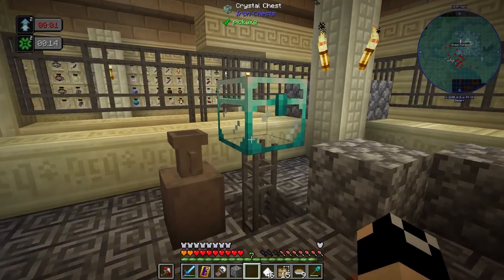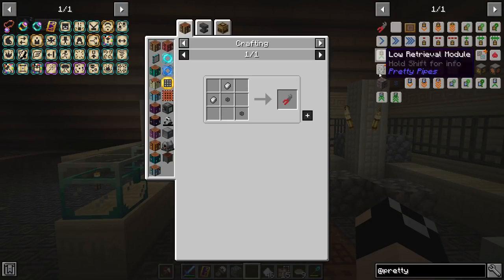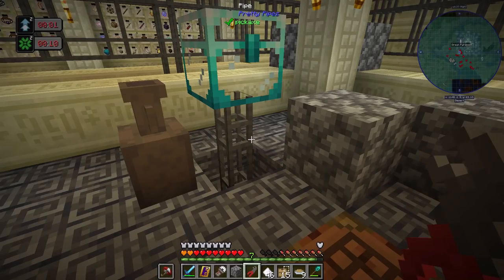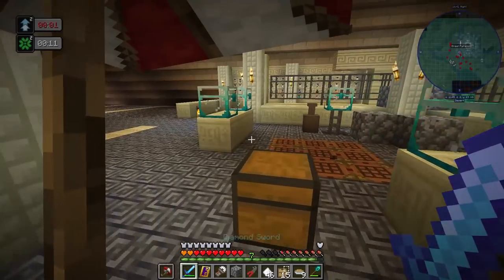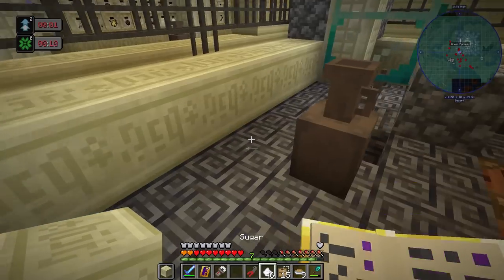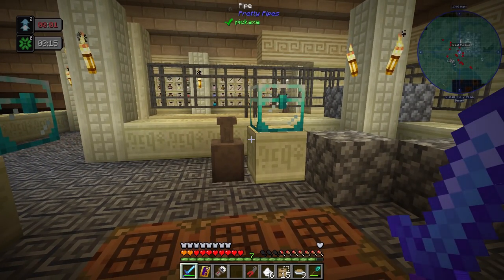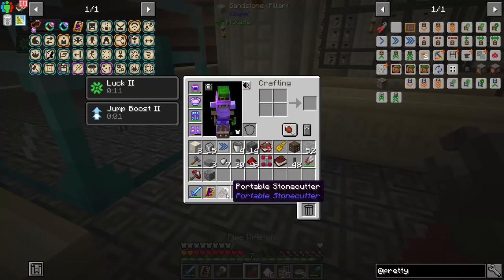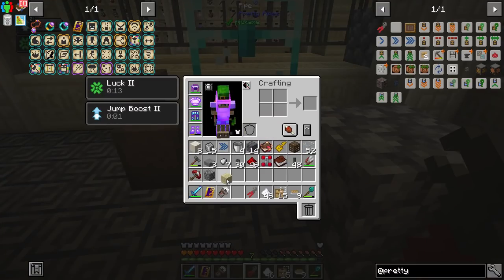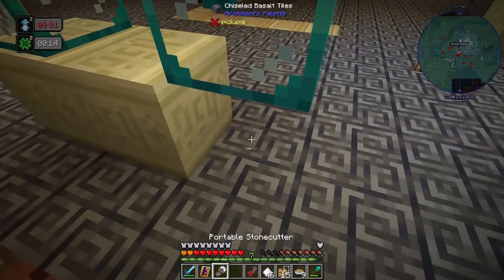We'll have some places where items are visibly moving through our base, which I love. To make our pipe wrench — with this in the offhand, we can put a cover on the pipe so we don't see it running through there. That may be the cover I want, but I might change it to something with more of an altar-type texture that stands out. Sneak right-click to pull that cover off. I'll leave it visible for now until I decide.